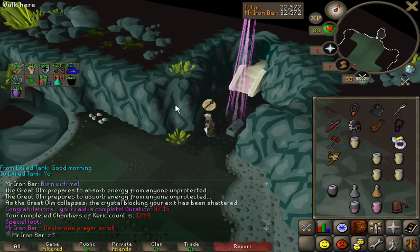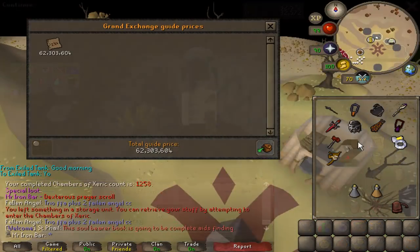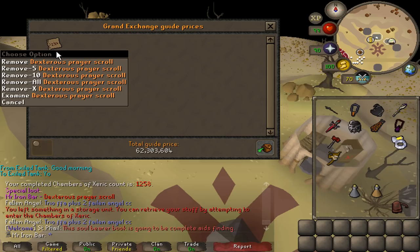Dexterous prayer scroll - first one! God damn. Well, I mean that's a drop so that's good. Man, these dex scrolls - I thought they would drop a bit more in price but they're actually really stable.